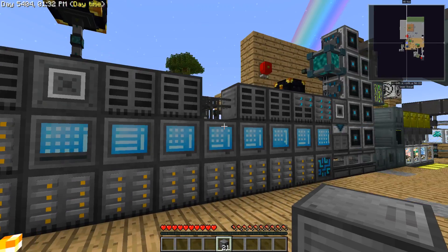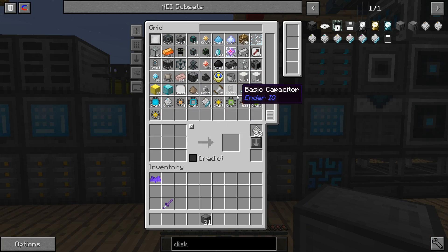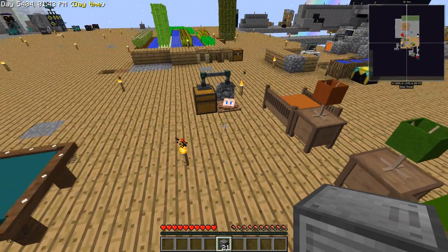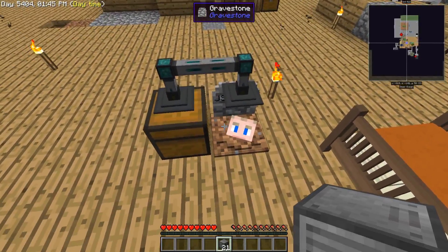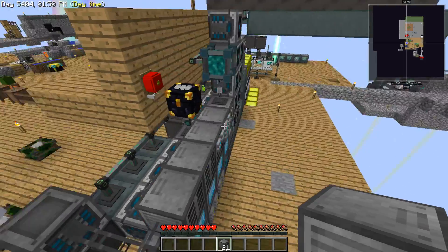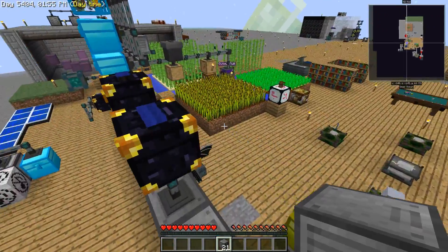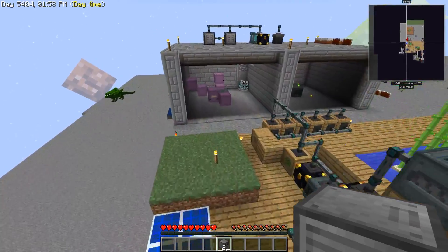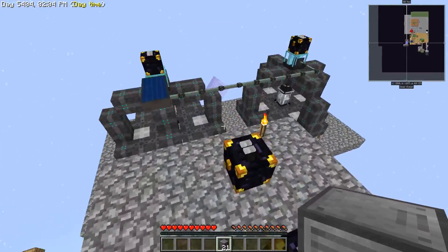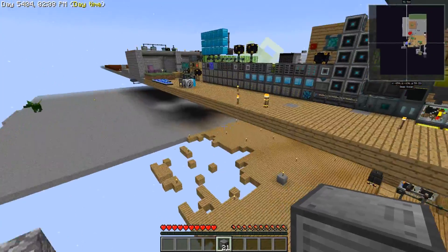Okay, so to explain what I'm doing: I figured out that you can use item conduits to suck things out of a grave. I'm making one attempt — I've come all the way back here with very minimal supplies — to try to sneak in around this chaos dragon and set up something to force my stuff into an ender chest. 252 blocks away. You ready for this? Let's do it.